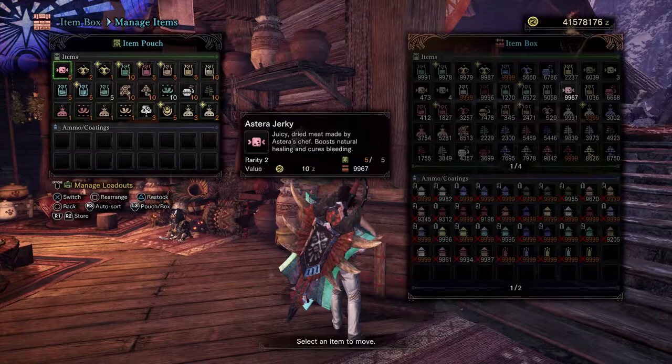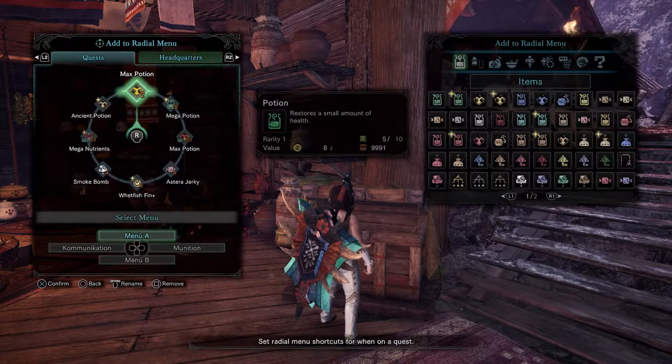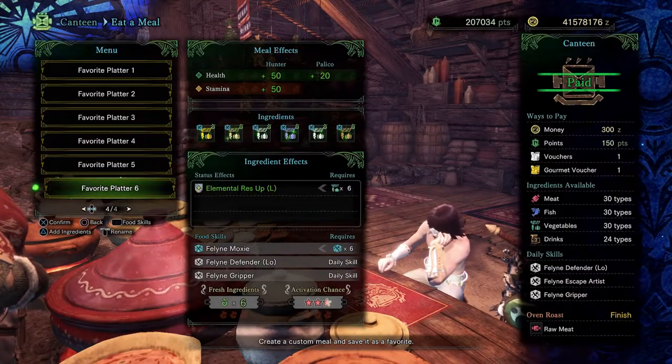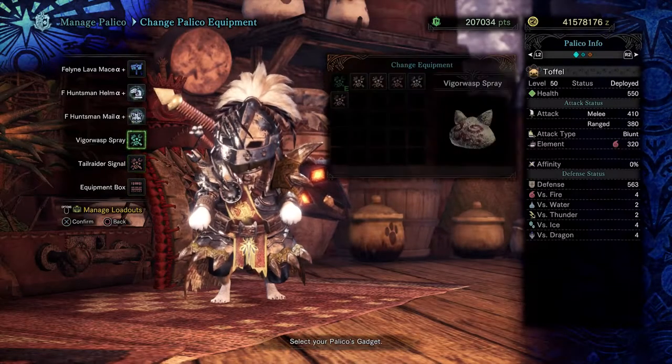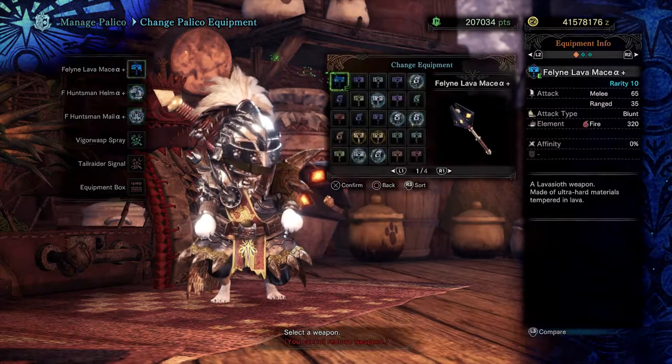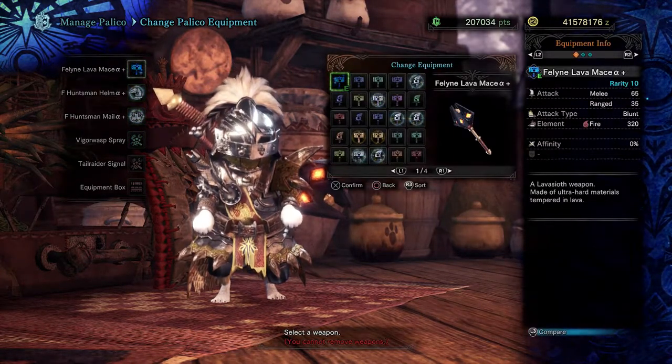I used a whole bunch of healing items and crafting materials as you can see, and here is my radial menu setup. For the canteen skills I recommend eating for element resistance large and also feline moxie. Don't forget that you can give your palico an elemental weapon too, and for the gadget I recommend the Vigorwasp to get an extra heal.